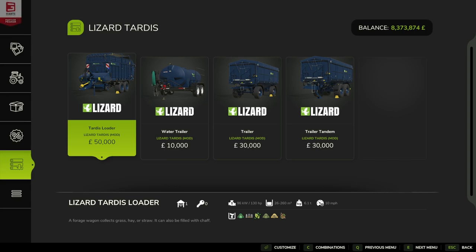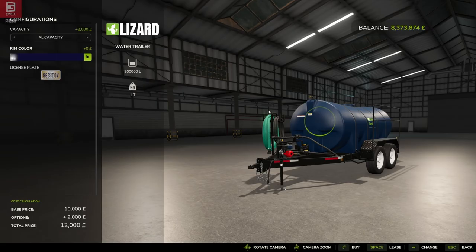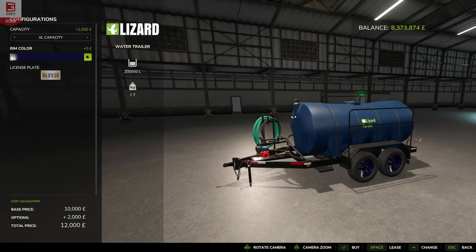Next up in the store is the Tardis water trailer, which is 10,000 pounds, euros, or dollars. It has a standard 7,000 liter capacity at one metric ton, and we can go to the Excel capacity which is 200,000 liters — that's a lot of water and fuel. We can also change the color of our rims, and I imagine a color change for the rest of the body may come in the future. The increased capacity costs an extra 2,000 with no extra weight.